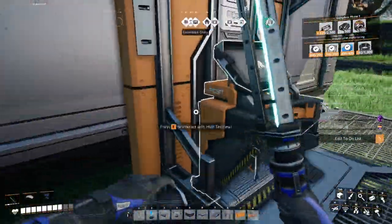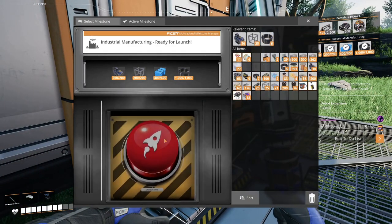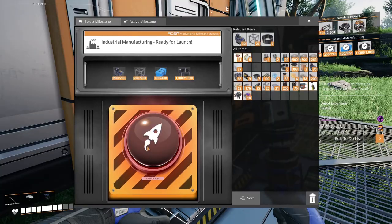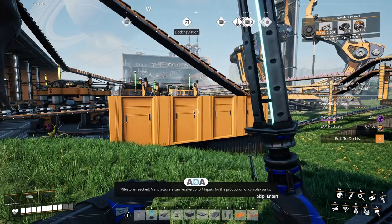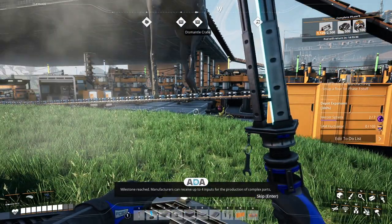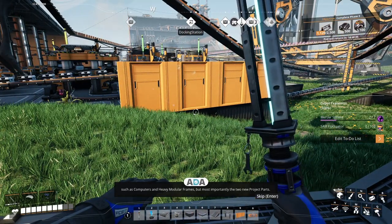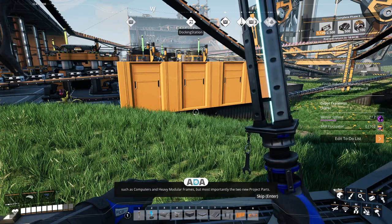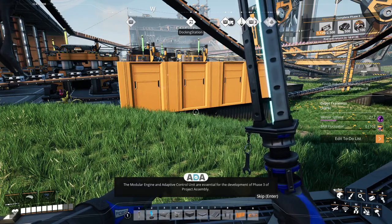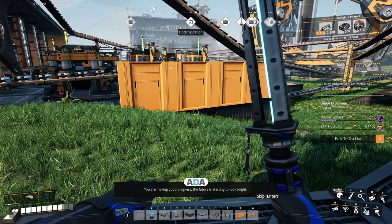Alright, let's go ahead and toss these cables in here. And there we go - Industrial Manufacturing. Ready. Milestone reached! Manufacturers can receive up to four inputs for the production of complex parts such as computers and heavy modular frames, and most importantly the two new project parts - the modular engine and adaptive control unit - essential for the development of phase three of project assembly. You are making good progress. The future is starting to look bright.